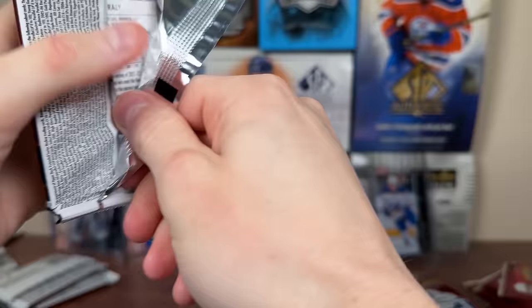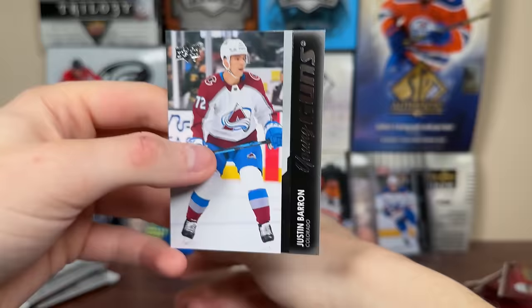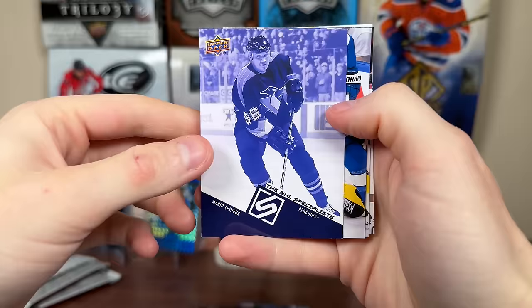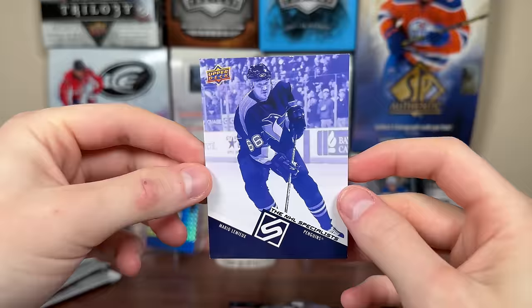Young Guns — Justin Barron, on the Habs now, decent defenseman. There's also Bunting who has a base card and a canvas Young Guns in here, which is weird. Claude Giroux 607. Then we get a Specialist insert — these are like 1-in-576, about 1 in 2 cases. And that's Mario Lemieux Specialist! That's probably half the value of the box at least. Really cool card — and again, 40 bucks a box, you honestly can't beat it.